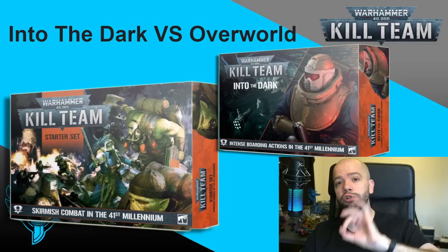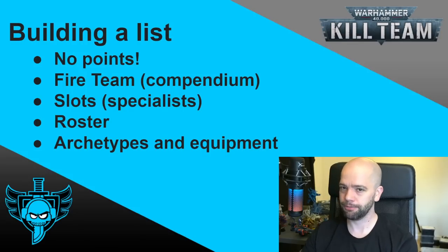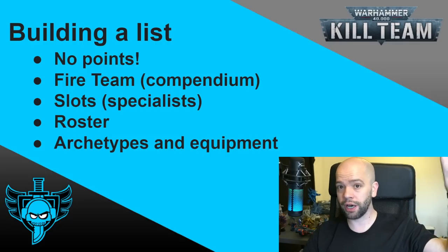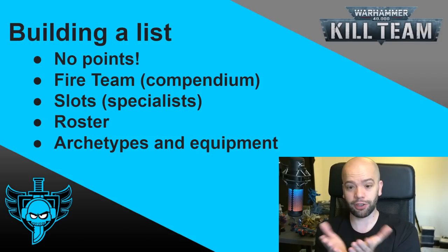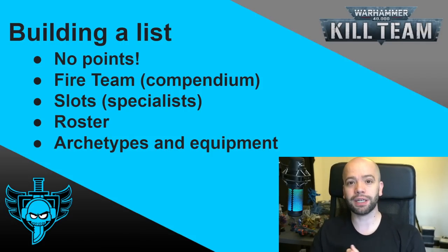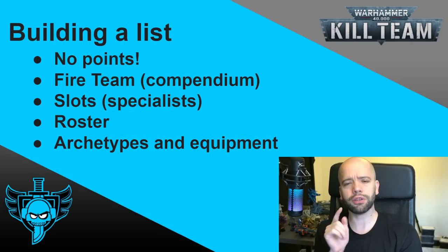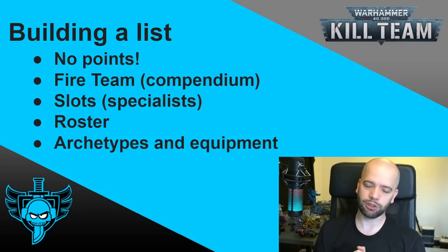That's the product list for Kill Team. We now have to talk about building a list. I want to very quickly go over this because at some point you're going to sit down — whether you've got the rules online or bought them, or whether you've bought the compendium and you're now flicking through it like, 'wait, what?' — or you've picked up the Pathfinder box and the Chownath codex and you're looking at it like, 'wait, I was told we can use Stealth Suits in this game, where are they?' Allow me to explain.